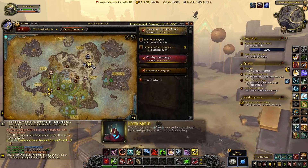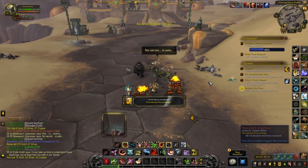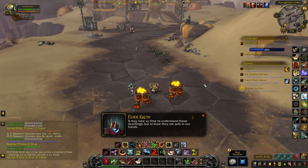Going through the story again, I noticed they're now giving a lot of rep through it. Doing the entire story — all seven chapters — gave me roughly halfway through Friendly with The Enlightened, which is actually quite a lot. Before it gave literally nothing. That's a good starting point instead of starting from neutral. The world quests still give only 100 rep, which is annoying. The weekly quest was giving 250 as of last week. The rep grind in Zereth Mortis is miserable right now — hopefully they can improve it.